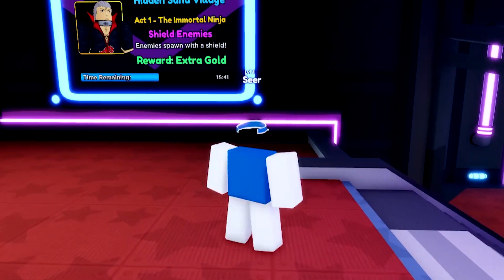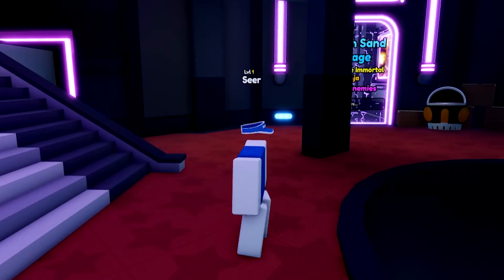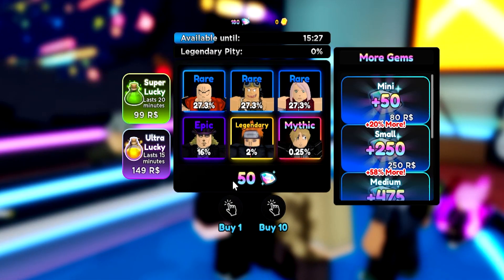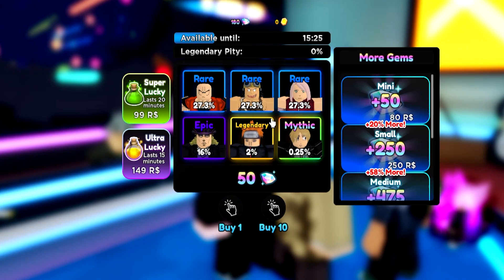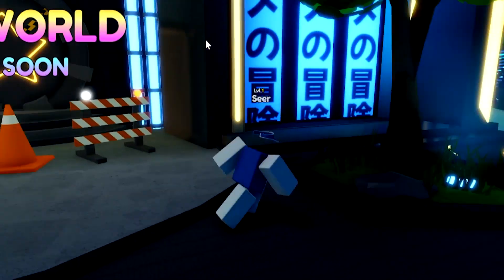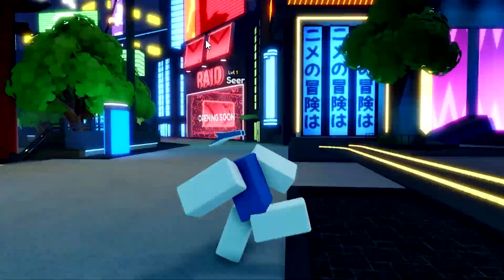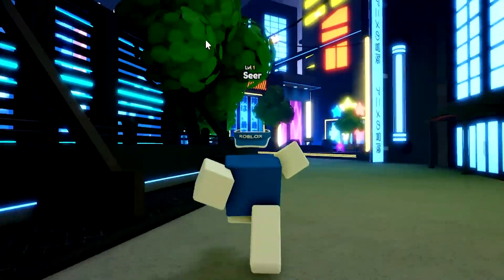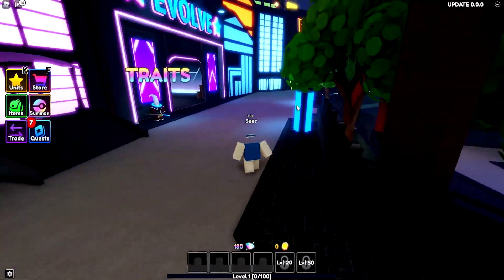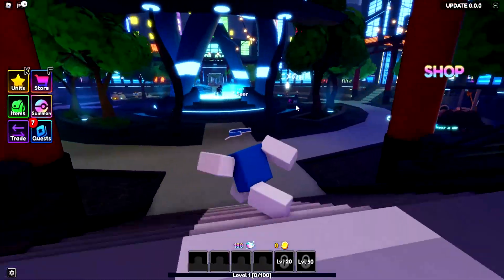Or I can actually give out some gems in this game. As you can see, there's like a rainbow gem — a blue and pink gem. I'm not sure how you can get that, though. So this is like the blue gems in All-Star Tower Defense. You can use them to actually spin the summon. We got a next world coming soon and some other stuff. I'm gonna make this video short.